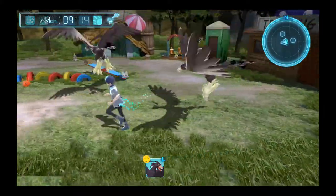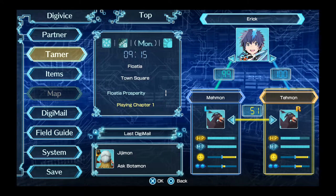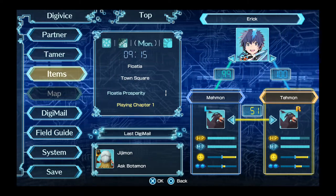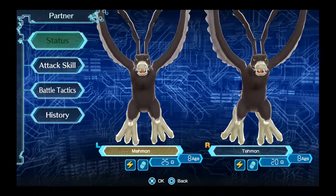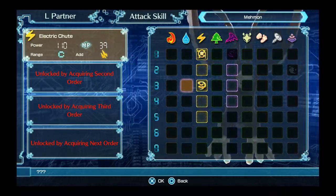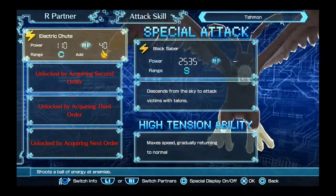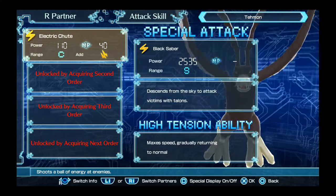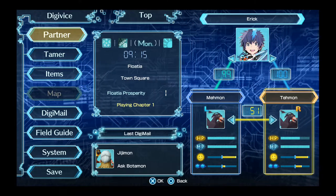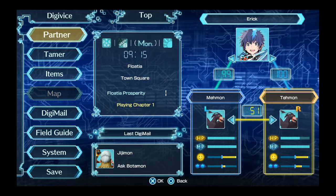We took on a powerful enemy and got a lot out of it. Let me see how many bits we have — Tamer: 2150, that's not bad. And we have a new attack, a new technique. Let's go to attack skill: Electric Chute. I guess I can give the other one Wind Cutter and have this one keep the Electric Chute. Alright guys, see you next video — it took me two hours, we have to pick it up.